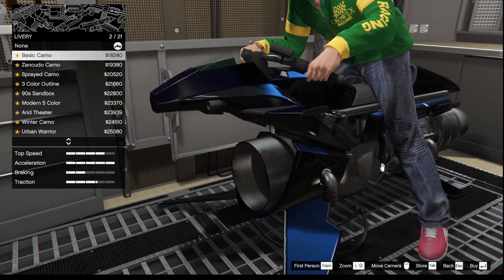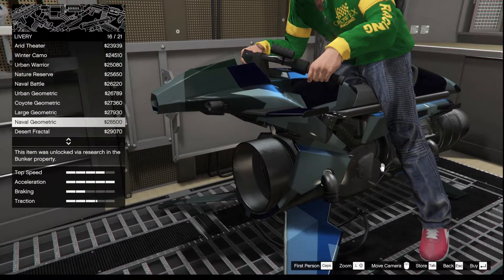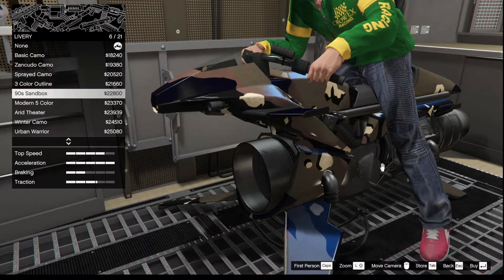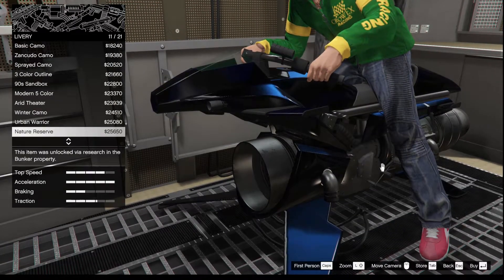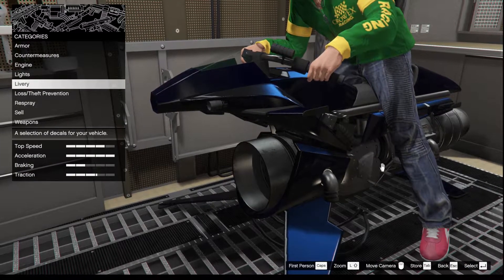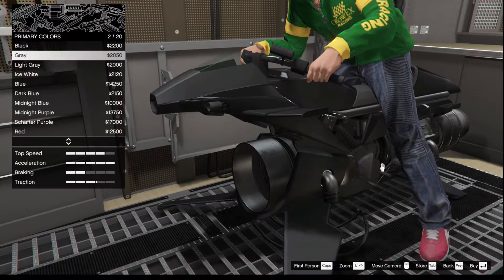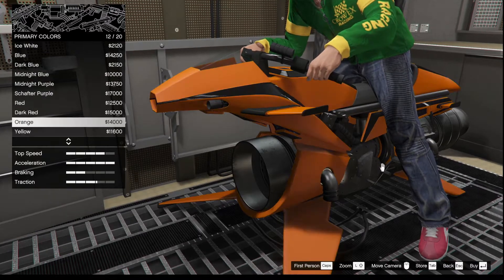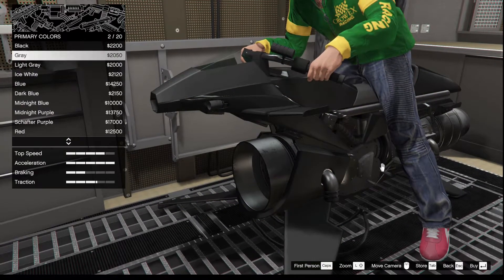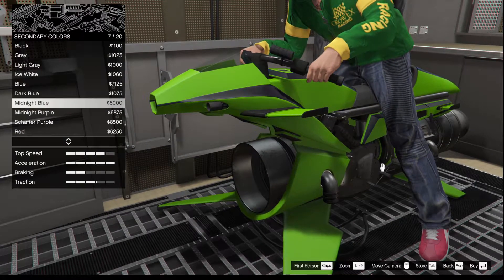Let's do the standard upgrades — here's how it looks stock. We want some liveries, maybe look toxic. You know the reputation of this thing — you've met it in sessions before. The best countermeasure against a Mk2 is to have a Mk2 yourself. I'm looking at camo options but not sure — I don't want to go with something too basic.